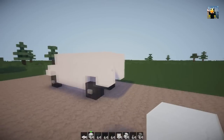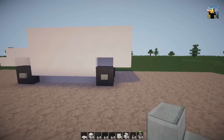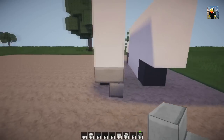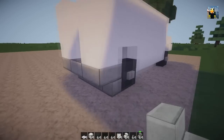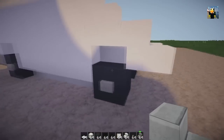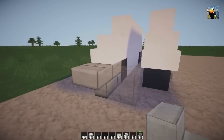Now get another quartz block and go over the top like this to form the back of the van. Then get some stone stairs and place them around the back, and also do the same for the base at the front and back — the middle looks cool as quartz.